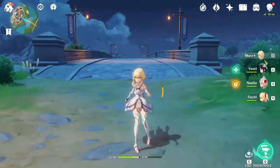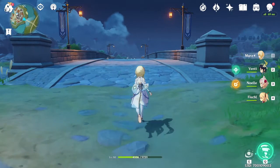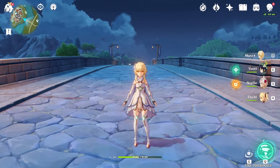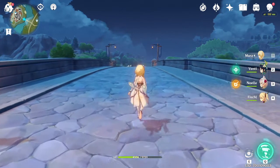Of course, the Spiral Abyss. The Spiral Abyss gives you hundreds of Primogems. For every chamber you finish with three stars, you get 100 Primogems, which is an incredible rate. So finish as many Spiral Abyss challenges as possible to get hundreds and hundreds of Primogems.